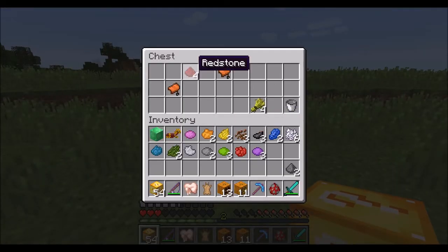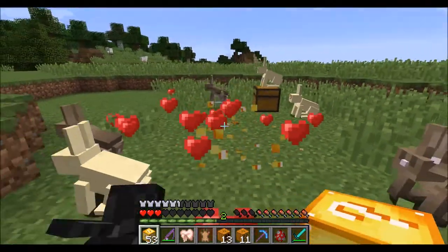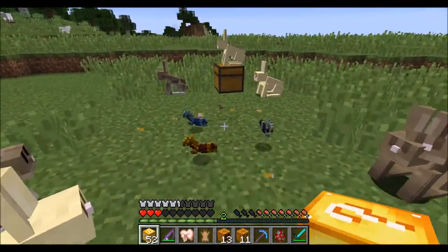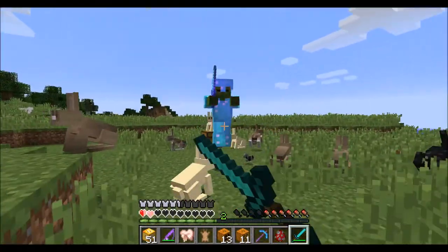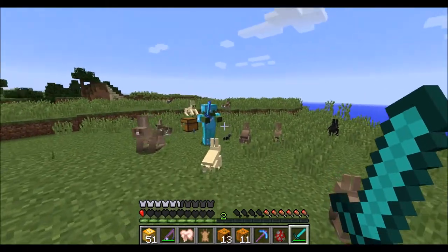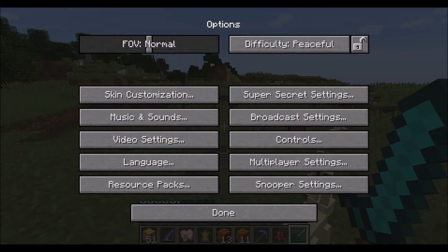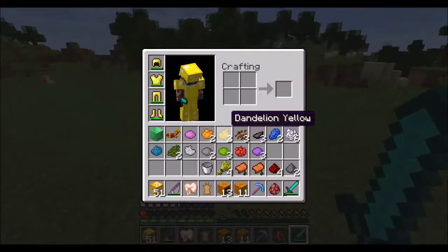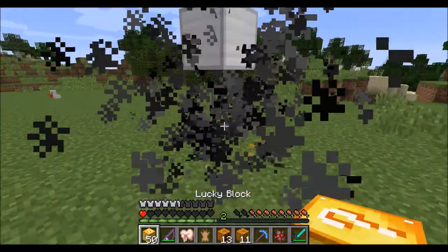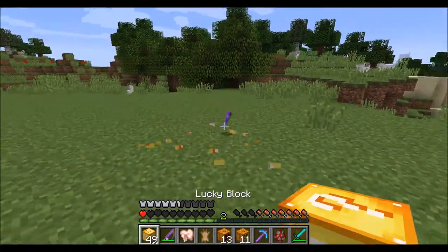Ooh, chest — they sometimes give you diamonds, which is pretty cool, but not all the time. Oh my god, we got this guy — we gotta change to peaceful, that guy's really deadly. We'll just get out of there. We got a piece of iron, that's pretty good. They all have weird animations.